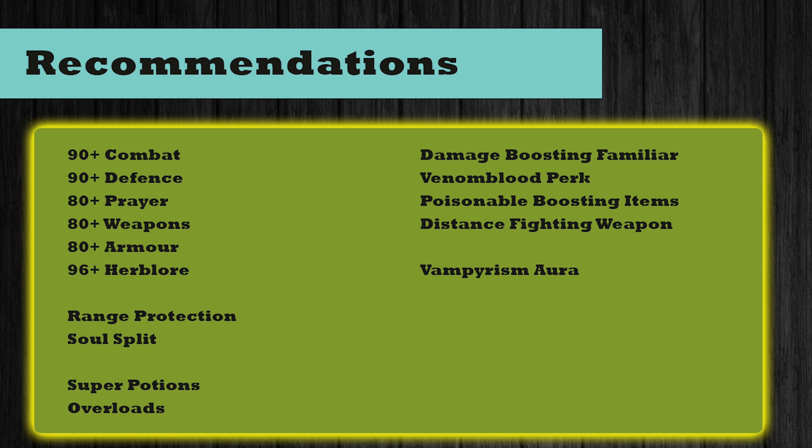A damage boost familiar like a Caleagrian demon or a Ripper demon, something like that. The Venom Blood perk is highly recommended because it means you don't have to worry about his poison damage, and he does that quite a lot in the fight. Some poisonable-boosting items such as cinderbane gloves will help quite a lot because he is poisonable. And a distance fighting weapon such as a mage weapon, a ranged weapon, or something like a noxious weapon or a halberd.